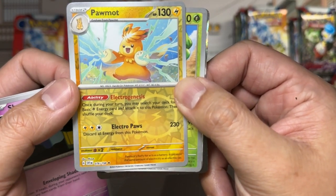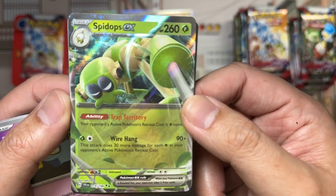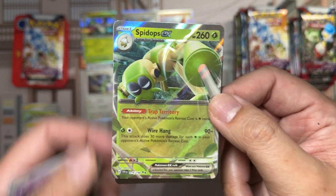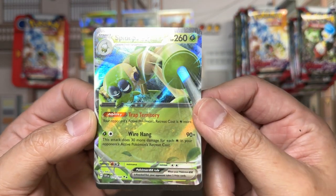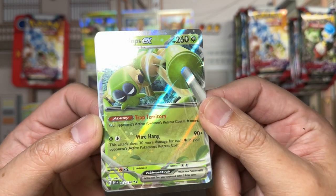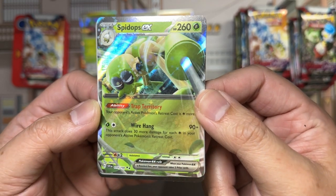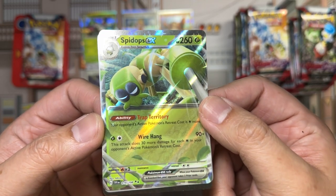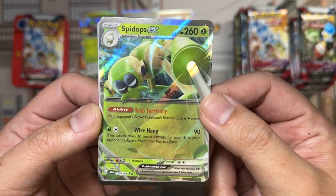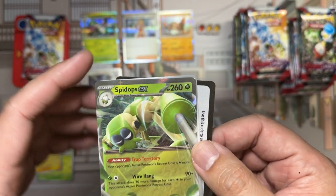This one's a rare reverse, so that's pretty great. And we've got our first EX card, which comes at an opportune time. You can see the star pattern foil — I love the star pattern foil. Very reminiscent of the very first Pokémon Base Set. Glad to see it back. Spidops EX.